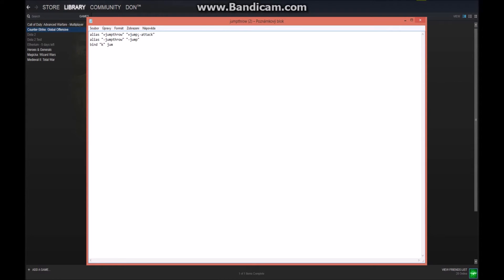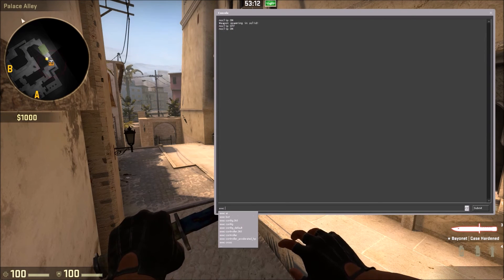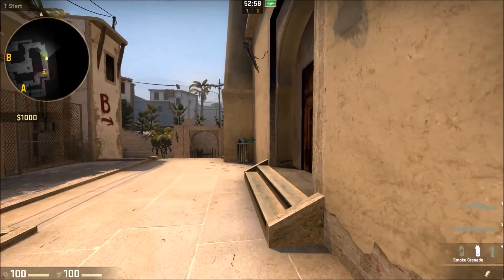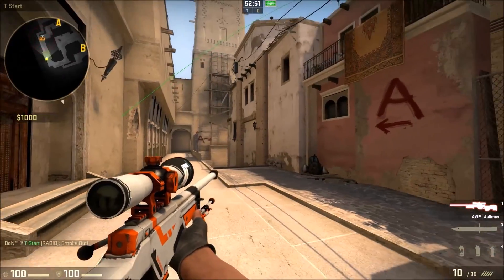The command will also be in the video description so you can find it there. Save the file and go into CS:GO. Type 'exec jump_throw' — the name of your config — into the console and press Enter. Now it's active and you can throw jump throw smokes. I hope this video was useful, thanks for watching!